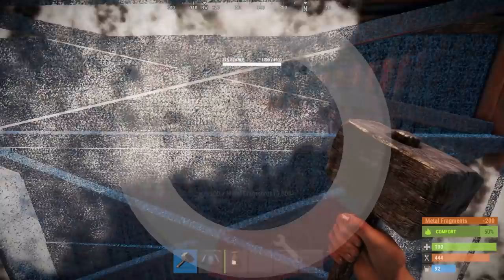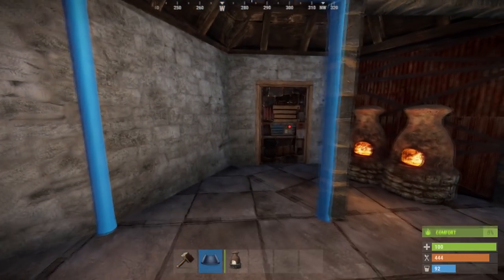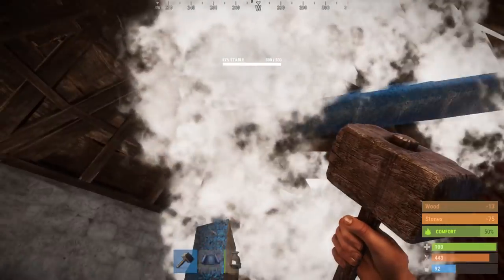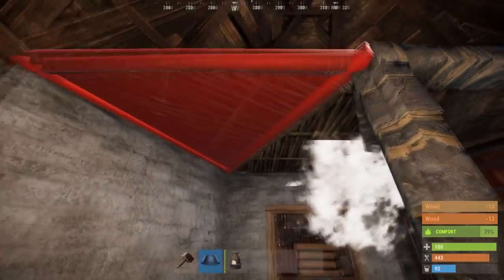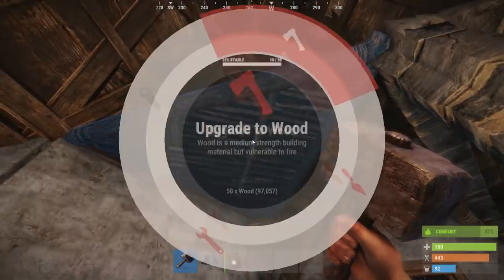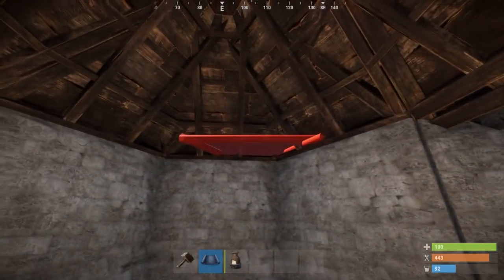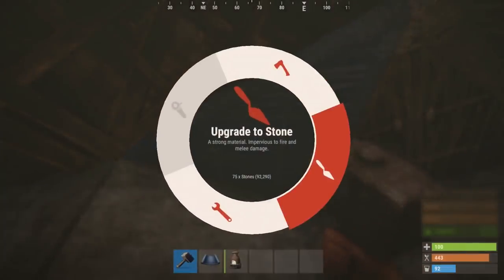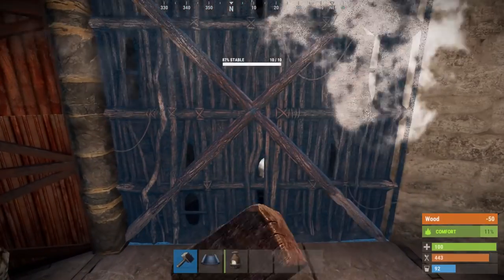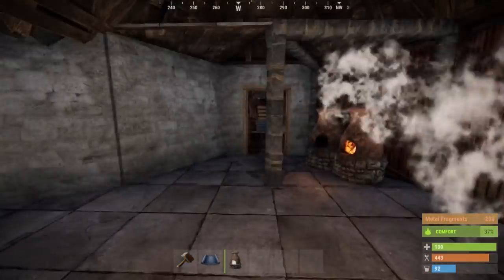Go ahead and place two double doorway frames like so, then upgrade the wall right behind the forges to metal. Place a triangle flooring right there and upgrade it to stone. Next, place two more triangle ceilings and remove the one above the doorway — that's where your ladder or door jump will be to get to the second floor. Upgrade the remaining triangle to stone, then add another three triangles to the other side and upgrade all three to stone. On the triangle pocket right here, place a wall and upgrade it to metal — do the same for the other side.